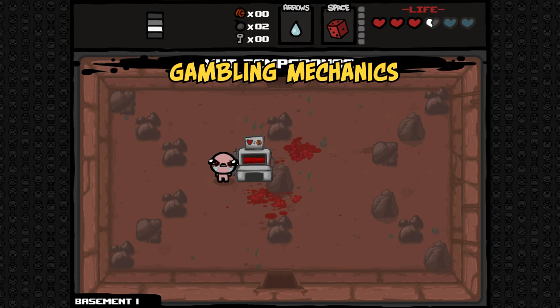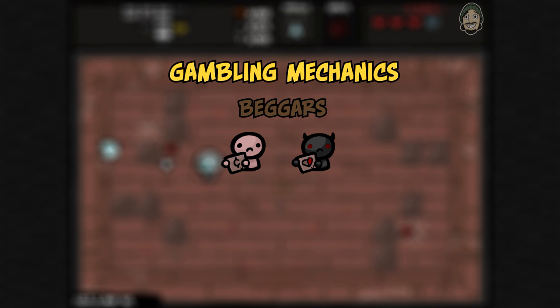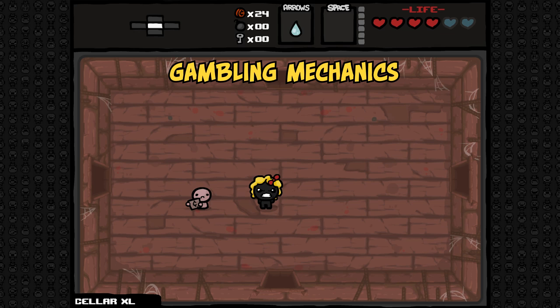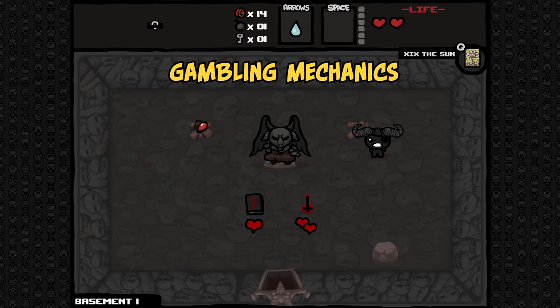The final part of our discussion on gambling will cover beggars. Giving the beggar money will give a chance of random pickups spawning, including hearts, keys, bombs, or an item pedestal. Much like other gambling mechanics, when the beggar drops an item pedestal, it will disappear. On the item pedestal, the beggar will generally drop health items such as breakfast, shop items, or treasure room items. The beggar can also draw from the item pool of the room he is in. This means that you can use the judgment card to spawn a beggar in a devil room for chances of spawning free devil room items. Generally, beggars are considered an extremely valuable resource to use as long as you have a fair amount of coins — somewhere around 7 or more.